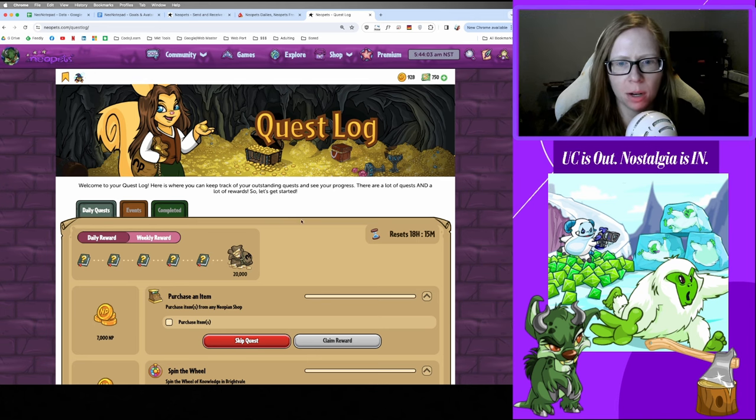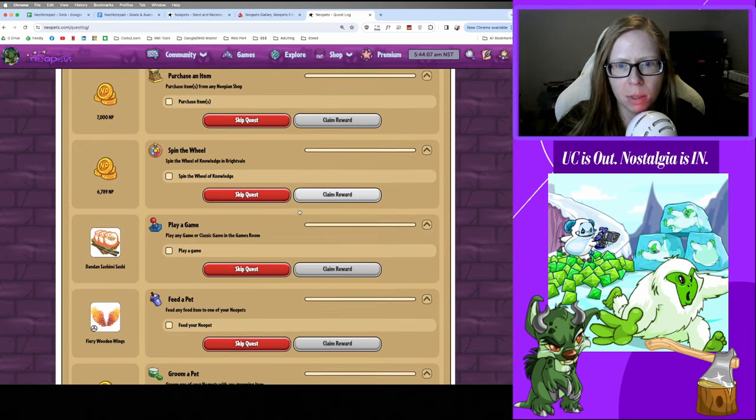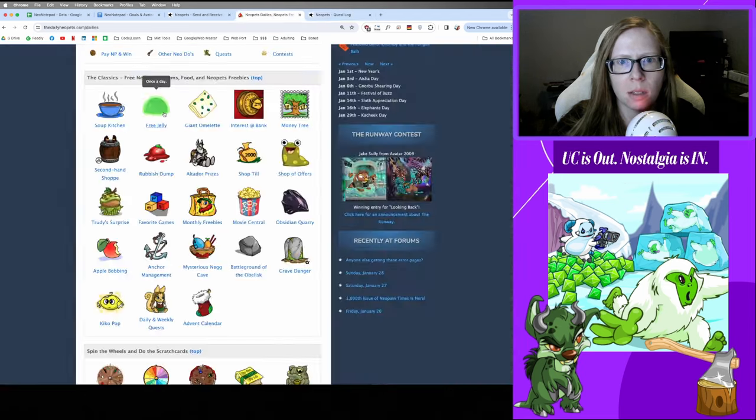Good morning, it's time to do our daily so let's take a look at what we need to do today. We need to buy an item, spin the wheel of knowledge, play a game, feed and groom.